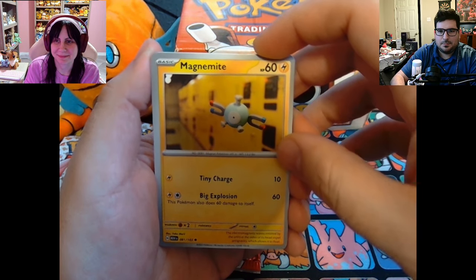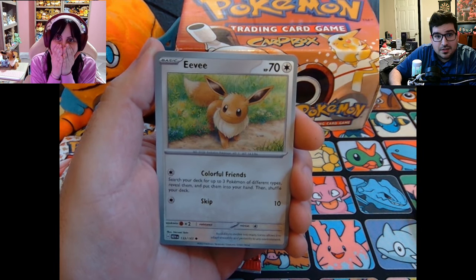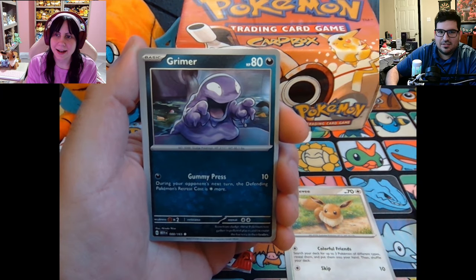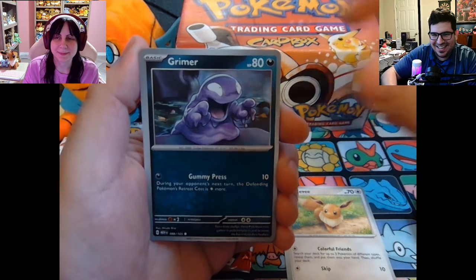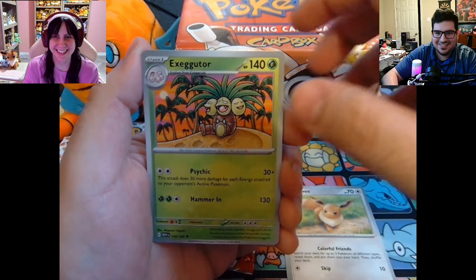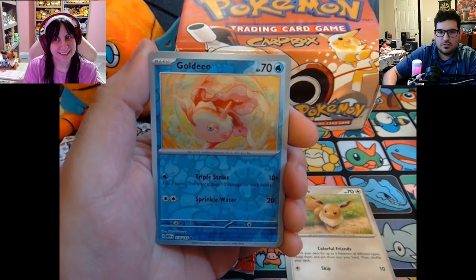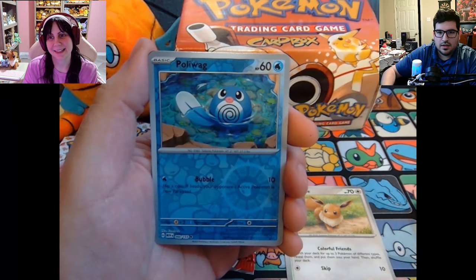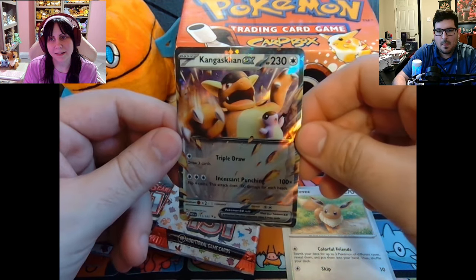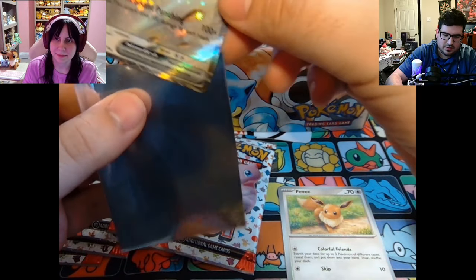Goodness gracious. We got a Magnemite, a Caterpie, Leaf Munch. A little Eevee — I'm gonna leave her right there so you can see her the whole time. Grimer. What do you call this guy? Egg guy. Another rigid band. Another Graveler. A reverse Goldeen. A reverse Poliwag. And ooh, our first ultra rare — a Kangaskhan! I haven't gotten this card yet. That's a shout-out to Amber — she really loves Kangaskhan. Let's leave that one up.